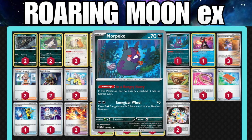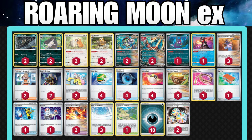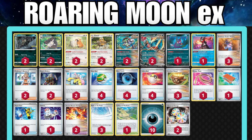Keeping the Morpeko in here is pretty good, but there are other free-retreating Pokemon in the Standard format if you want alternatives. We definitely want to up our Roaring Moon count. Another great Pokemon that remains in the list — and it's awesome that you get it for free — is the Radiant Greninja. It has the Concealed Cards ability, where you discard an energy card from your hand and draw two cards, making it part of our draw engine.